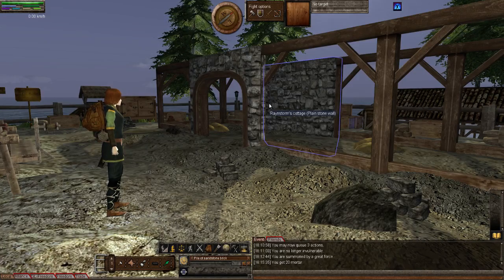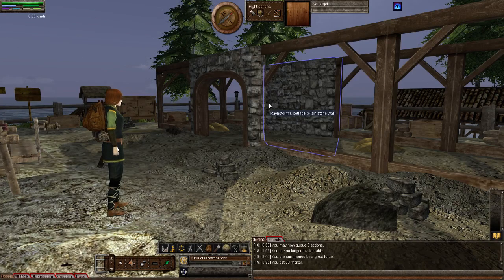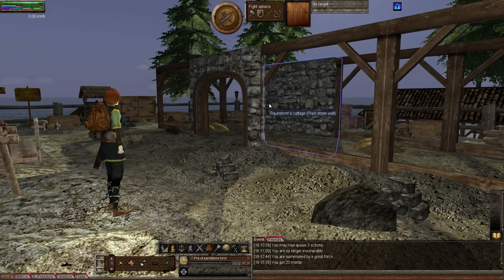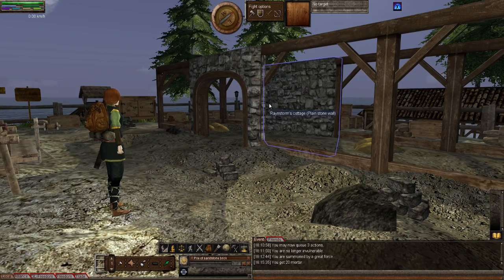Hello and welcome to episode 153 of my Wyrm Unlimited tutorial series. This episode will be on building and showing the new walls and textures released with the latest update. Rainstorm will actually be building most of them - I'm going to make one just to show you how it's done, and then she'll build the rest. Say hello, Rainstorm. Hi everyone, Rainstorm here.